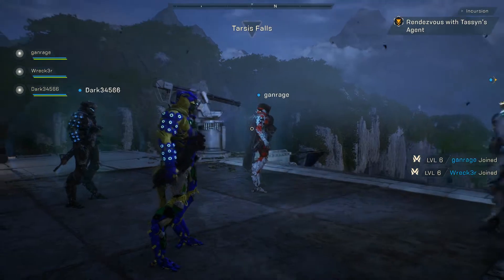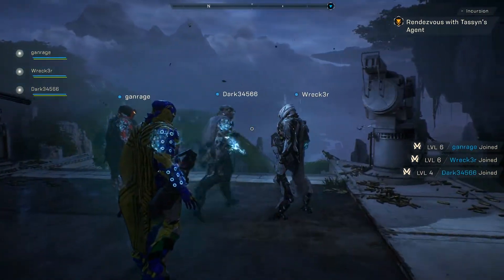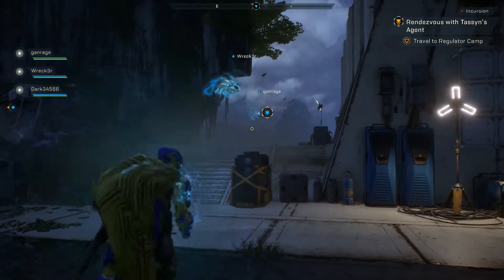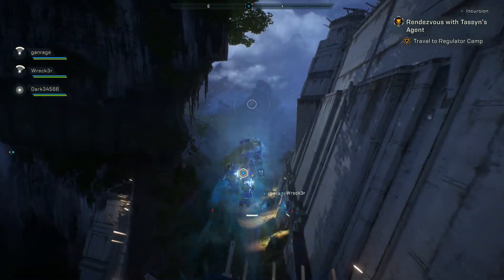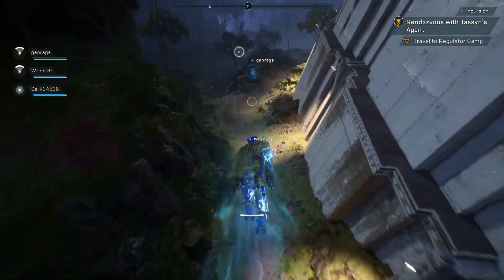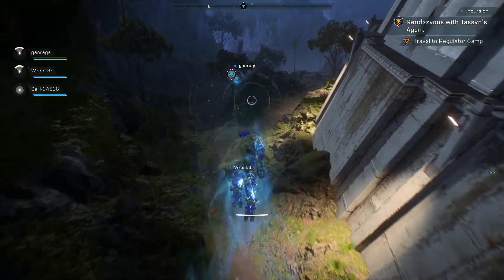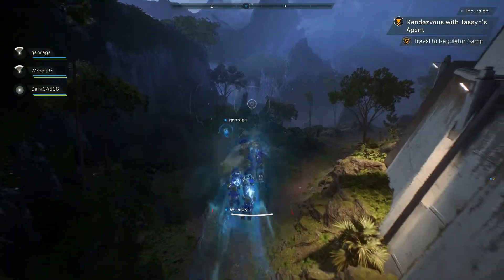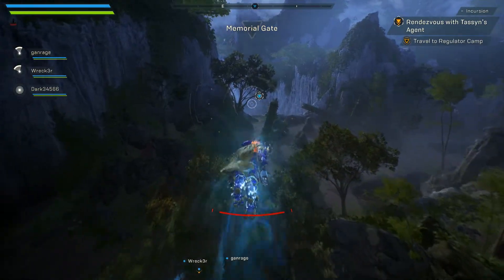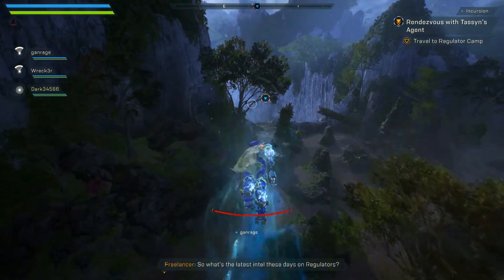We're going to team up with Surrandums again, which actually seems to work really well. Incursion is our mission — we have to rescue somebody from a regulator camp. Let's enjoy the scenery. I'm going to leave the flying in all the episodes because I think it's really awesome looking.